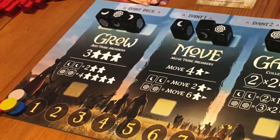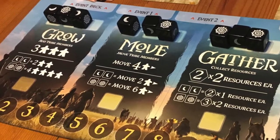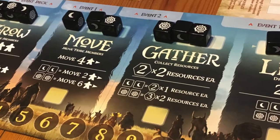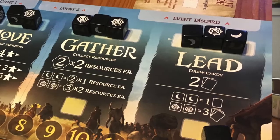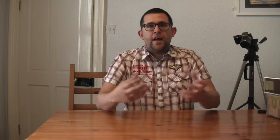The four actions are: Grow, which lets you put more people onto a hex you already control; Move, which lets you move your people one hex away unless you upgrade that; Gather, which lets you take a certain amount of resources from the hexes you're on; and Lead, which lets you take more objective cards to give you more scope for achieving missions and scoring points.